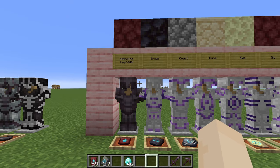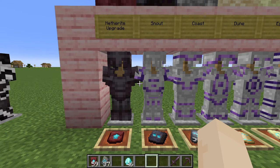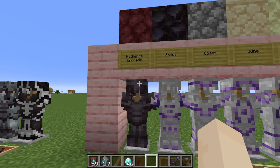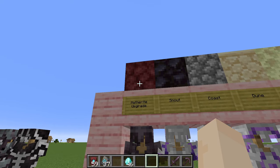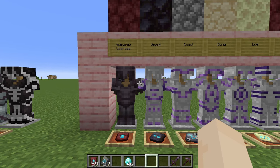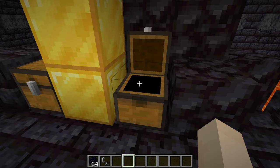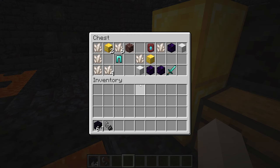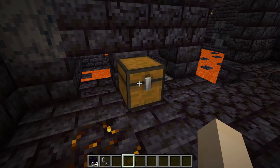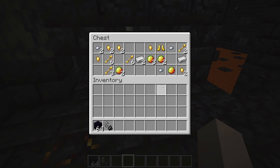There are a lot of places you can find the templates. First, the netherite upgrade and snout template can both be found in Bastion Remnants. A netherite upgrade requires netherrack to duplicate, and snout requires blackstone. You are guaranteed to find netherite upgrade templates in the treasure room in the Bastion — we've got two right here. But in other chests it can be more difficult, and that includes the snout template.